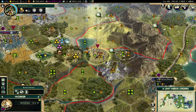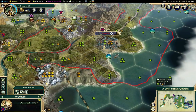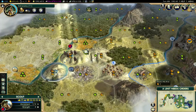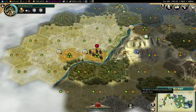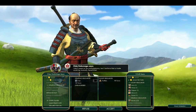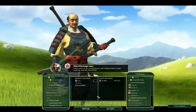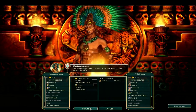I've got a pasture on my horses there. I need to improve that. He's offering me iron and open borders for truffles — no. Somebody else will offer something better. Yes, he did.